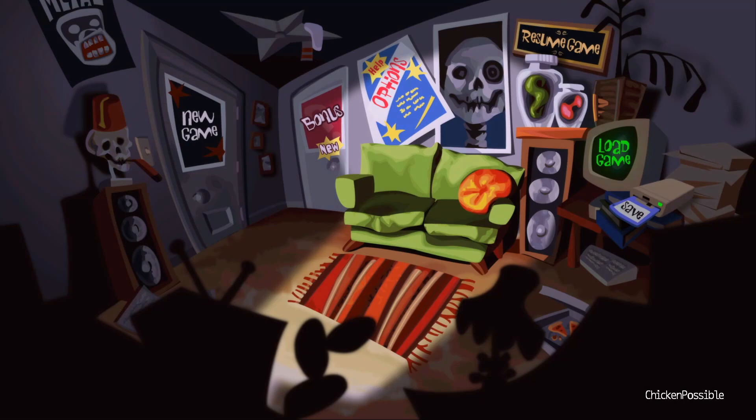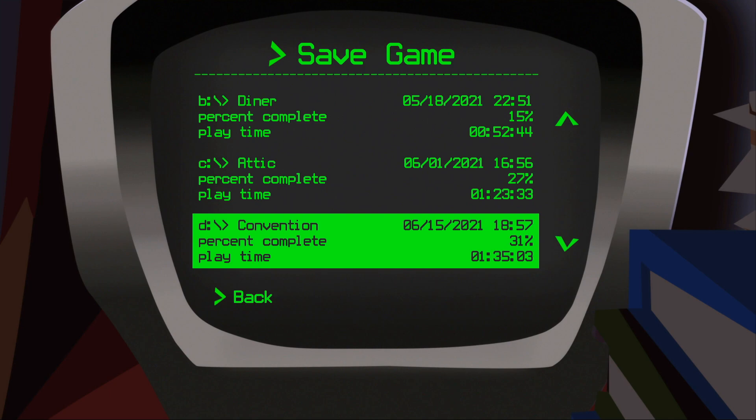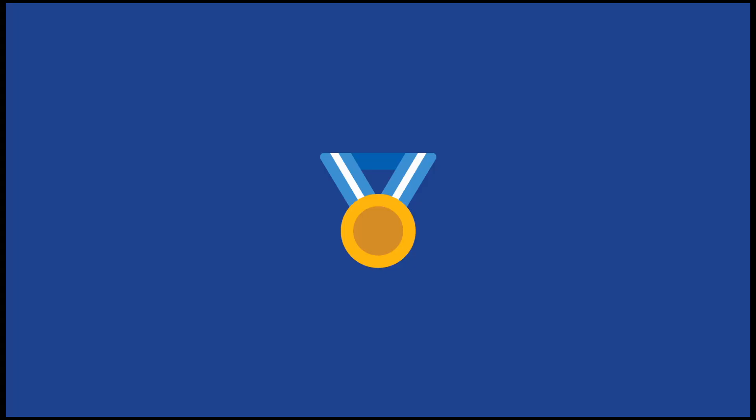Let's go over to the right to the save disk drive, click on that, and save in the F slot. We're at the kitchen and 51% completed so far — that's where you should be as well.